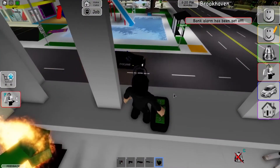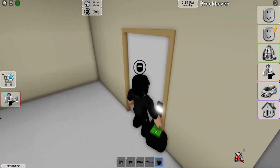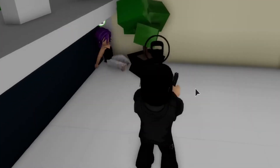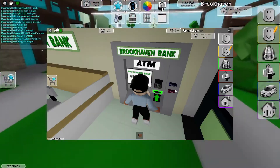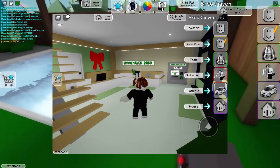Once you've done that, turn around and head to the Brookhaven bank — just go straight and you'll eventually see it. Once you're there, press E to open an account and pick a blue card. Remember, it must be the blue one for this to work. Once you have that, go to the ATM, deposit money, and equip it. Then go behind the desk and click on the job to become a banker.